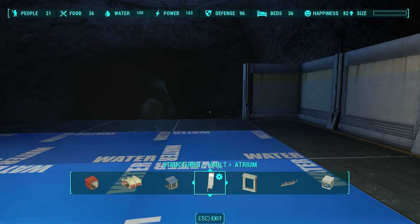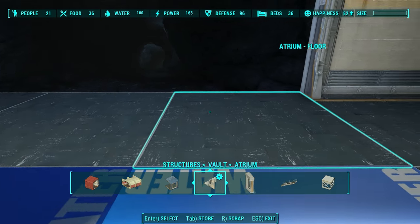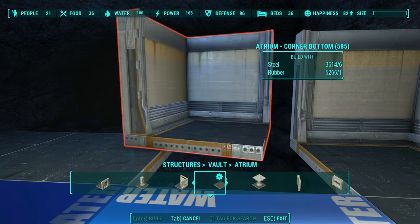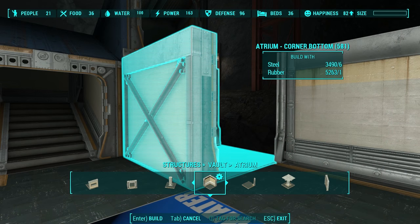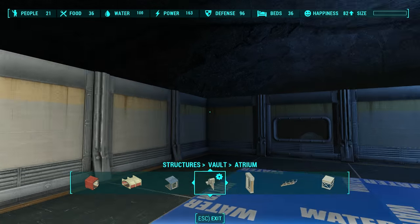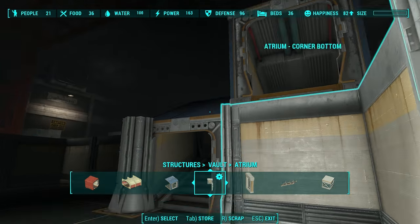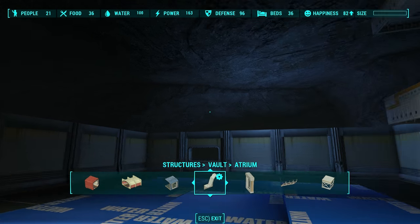Here we should probably place a floor with a corner. That looks good. Let's close in this wall. Now, we placed these atrium floors temporarily just so that we could put down our water. So let's remove these and replace them with the floors that we want. Now, to do the ceiling it's going to be tricky. I built this stairway right here because I want to build on top of the pool.